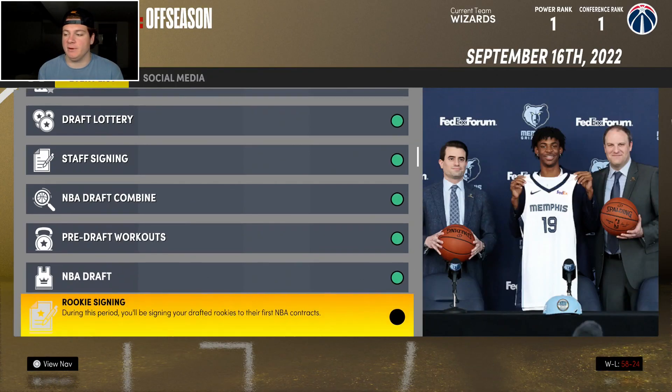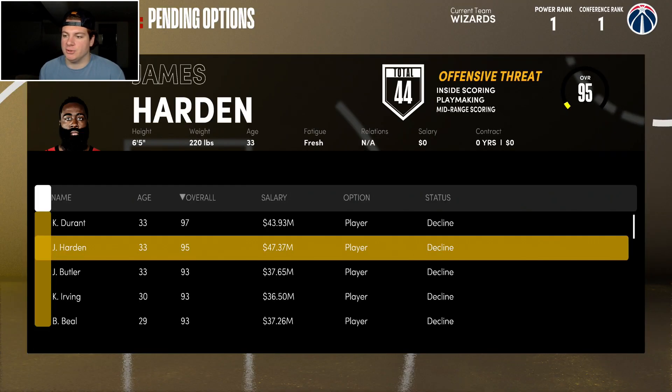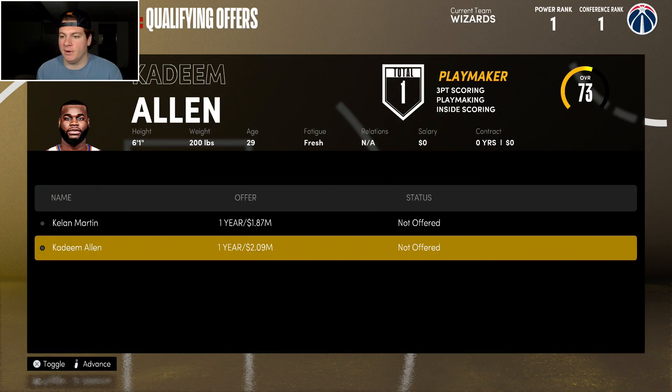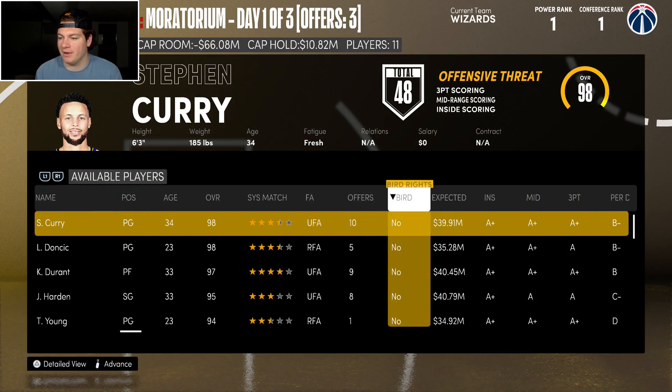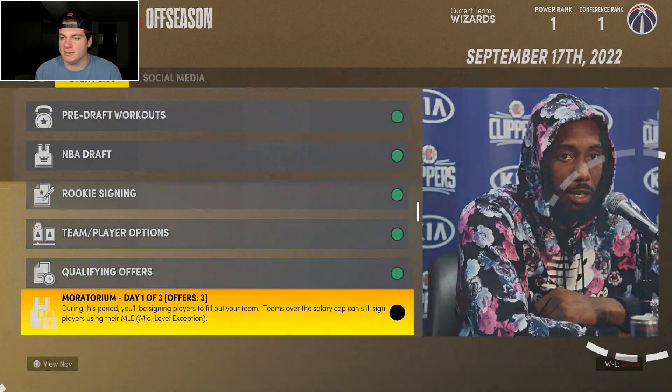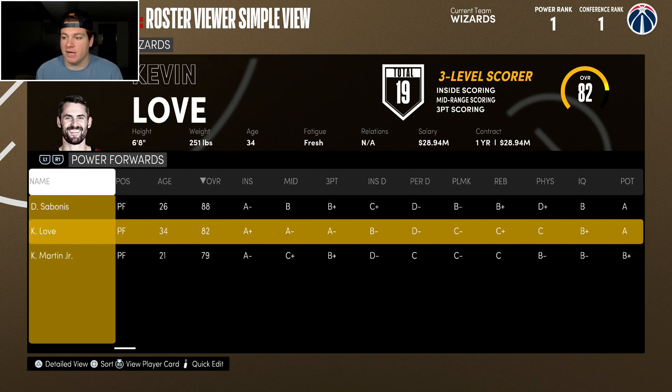We're actually building a pretty good team in Washington. Duran will be 77 overall for us. Emmanuel Quickly and Kenyon Martin Jr. are coming back. Qualifying offers: Keelan Martin yes, Kadeem Allen no — Celtics legend by the way. I actually planned this out that well — no remaining free agents. I'll see you guys with whatever trade is next.